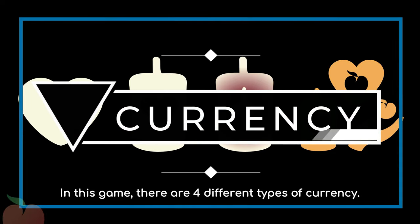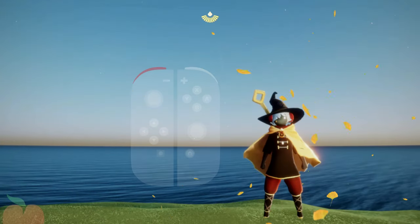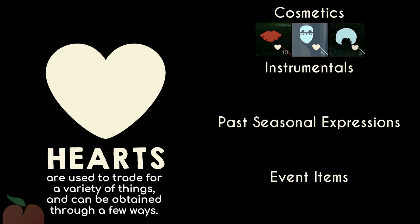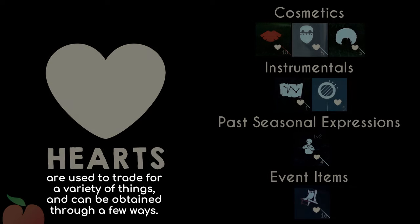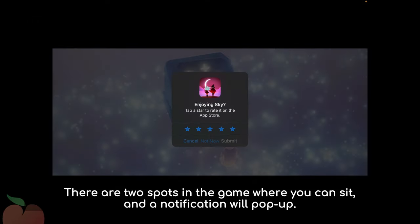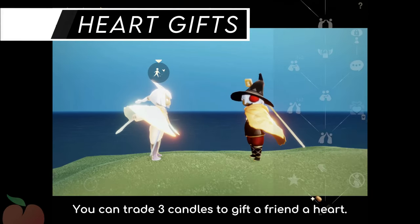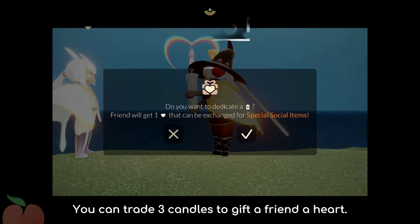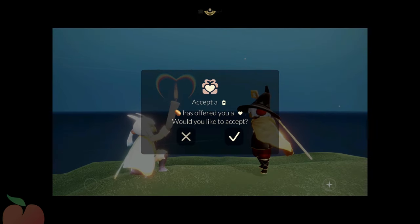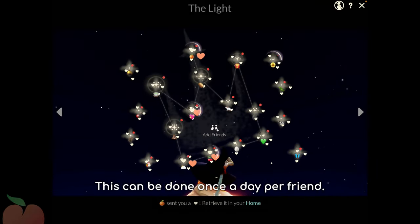In this game, there are four different types of currency. Access them by tapping on the top left corner of the screen; on Switch, the L button shows them. Hearts are used to trade for a variety of things and can be obtained through a few ways. There are two spots in the game where you can sit and a notification will pop up — after leaving your review, you receive a heart. You can trade three candles to gift a friend a heart, and likewise, a friend can gift you a heart the same way. This can be done once a day per friend.